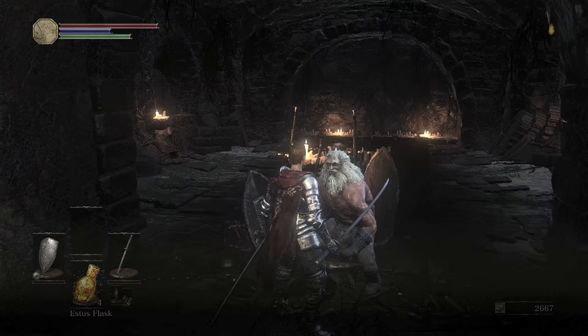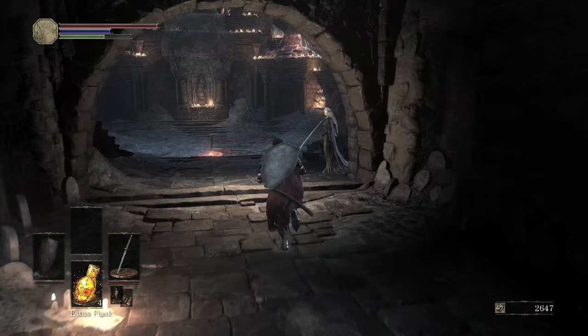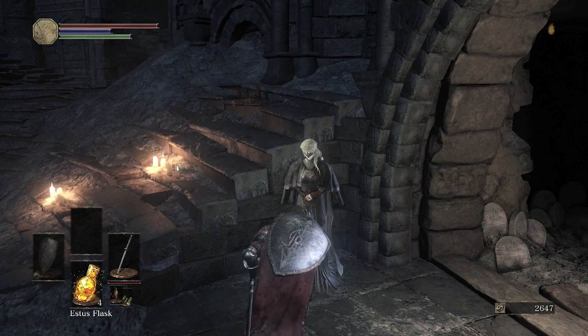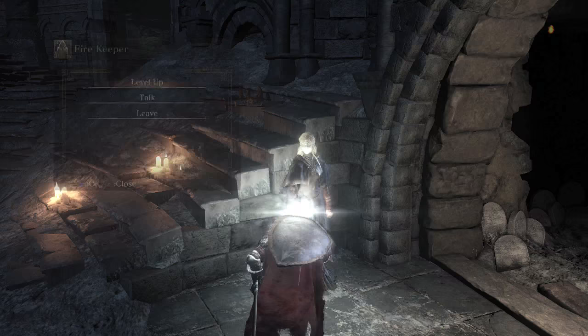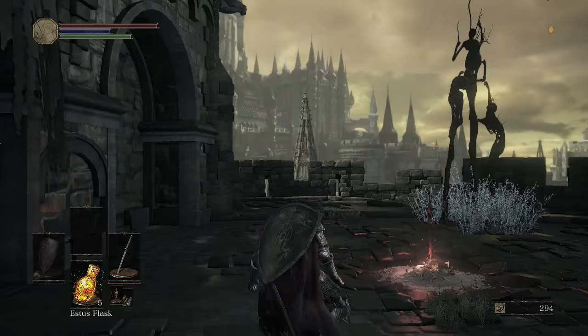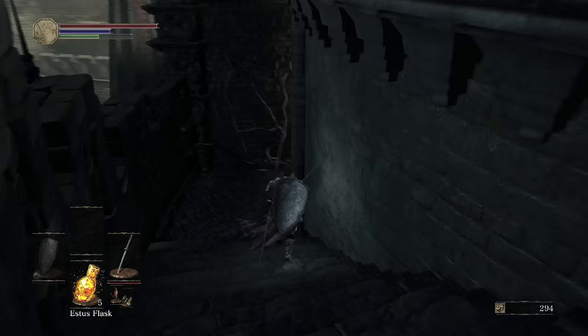Alright, let's get that better Uchigatana, and I will be careful — as careful as you can be in Souls, at least. Let me level up: I feel like my Vitality is alright, but we need some more Endurance — I want to get some more Stamina. And then back to the High Wall. I'm going to go ahead and fast forward this so you don't have to watch me redo areas I've gone through.